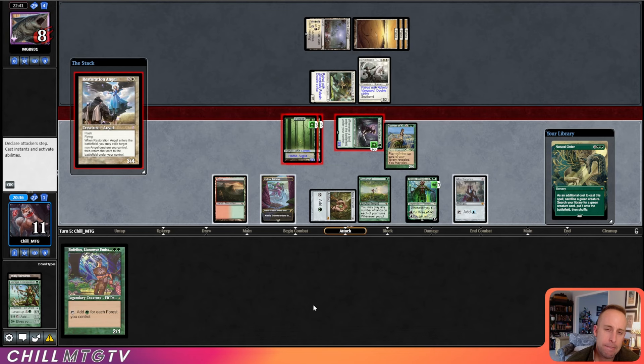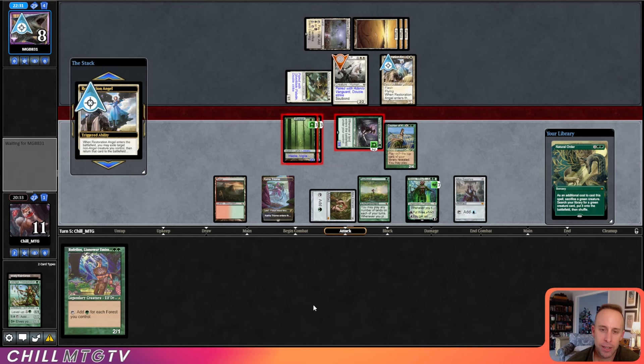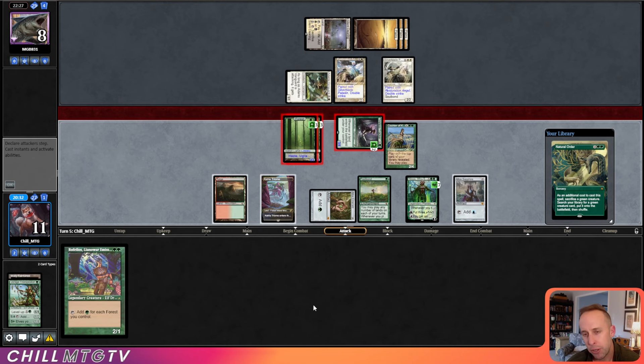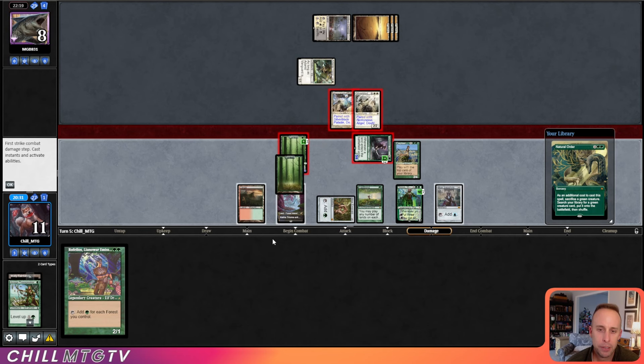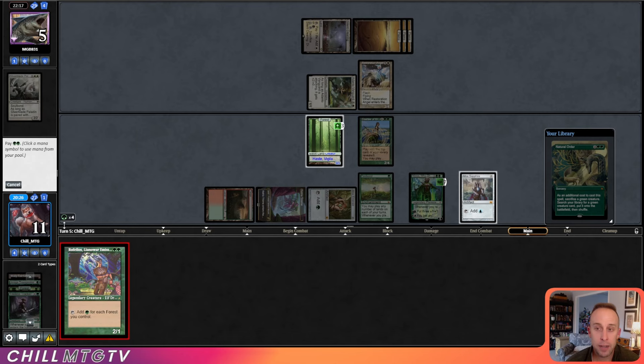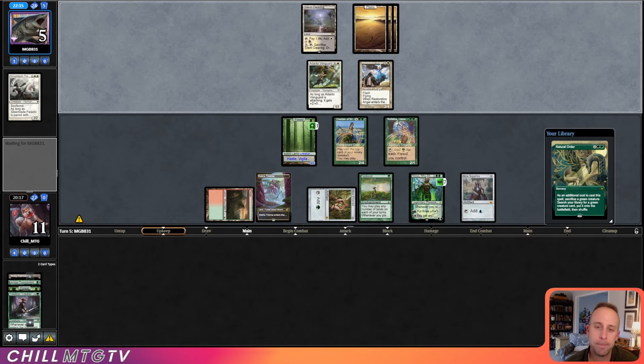Okay, this is definitely a misplay — they Restoration Angel, which means they're going to be able to eat one of our Forests and block the Tireless Tracker. Maybe I should have reconsidered with four untapped white mana. Knowing that we're drawing Natural Order next turn, we want as many creatures around as possible. With that state of events, I'm going to play Rafellos now just for another creature — we'll need it to sack for Natural Order. We just need to not die this turn.